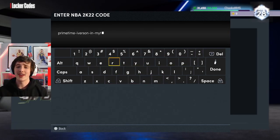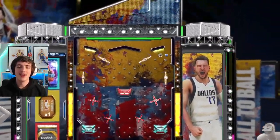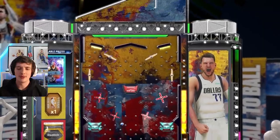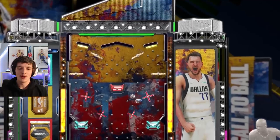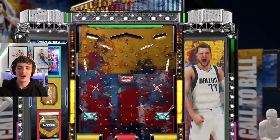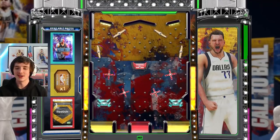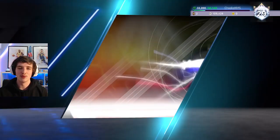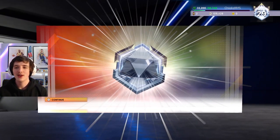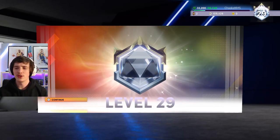A new locker code dropped — a Prime Time Iverson box. Obviously I'm hoping for Prime Time Iverson himself. This may be the longest ball drop I've done — I did it in university class and it took absolutely forever, though it's sped up for you guys. It just kept going on and on. We end up getting a Reebok shoe unfortunately, but we'll keep moving forward.